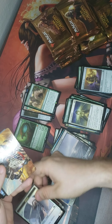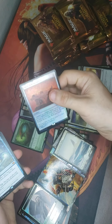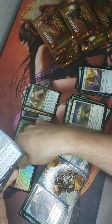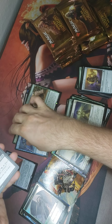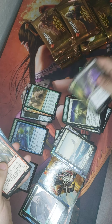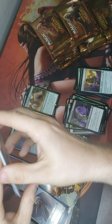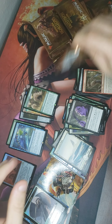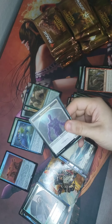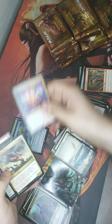I saw something pretty nice and I'm happy about it — Altar of Dementia and Echo of Eons. Wow. So I guess Altar is gonna be my rare foil. Echo of Eons is a nice card. Kind of hoping for an Urza. Collect the Conjuring for the rare.